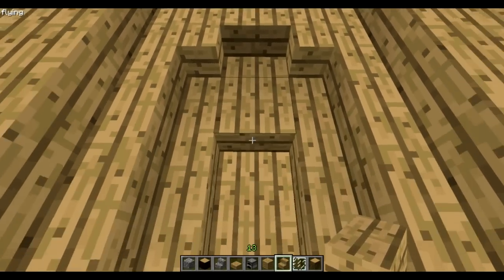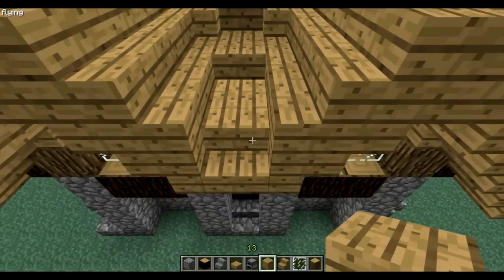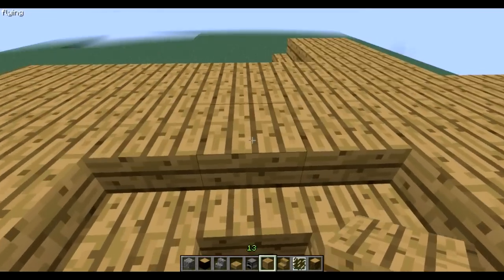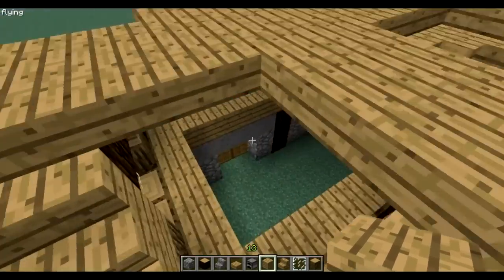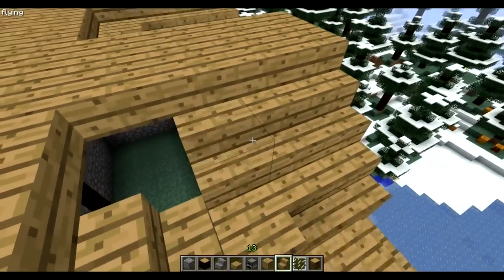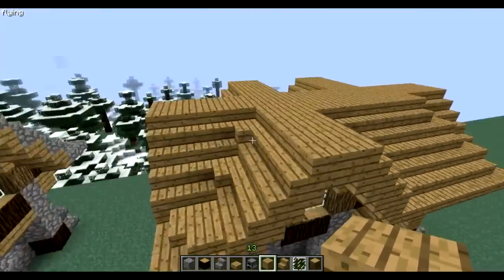Then a stair — wait, this is a normal block okay. So you got your stair, a normal block, slab, stair, and a slab. I'm just gonna fill that up.